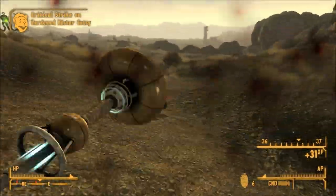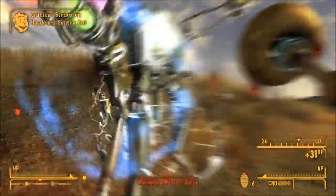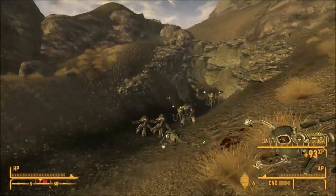The X2 Antenna Array is one of the many special antennas used to make the radar-guided repulsive field around the Big Mountain Research and Development Center, and for the transmissions of the X2 Array. When used as a weapon, it focuses brainwave patterns and does electrical damage, causing extra damage to robots and power armor users.